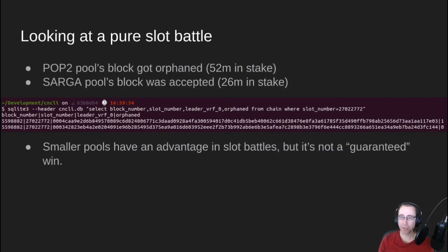Looking at a pure slot battle — this is an example that happened yesterday, and we're looking at the CNCLI low-level database. We see that they both produced a block in slot 2,702,772. Everything else is the same. The first one was POP2 pool's block — it got orphaned. They have $52 million in stake. The second one was not orphaned, and they have $26 million in stake.